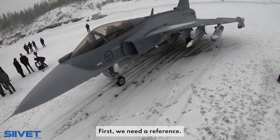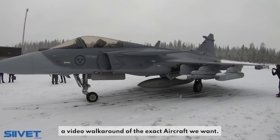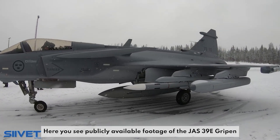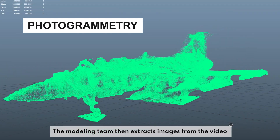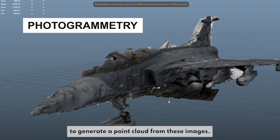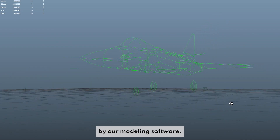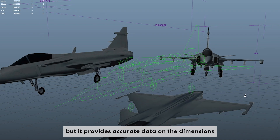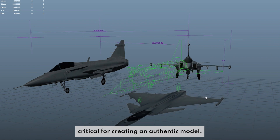First, we need a reference. Our researchers and designers have found a video walk-around of the exact aircraft we want. Here you see publicly available footage of the JAS-39E Gripen that'll be used to model the in-game version. The modeling team then extracts images from the video and uses a process called photogrammetry to generate a point cloud from these images. The point cloud is then converted to a 3D mesh by our modeling software. The resulting geometry may not look like much, but it provides accurate data on the dimensions and proportions of this aircraft, critical for creating an authentic model.